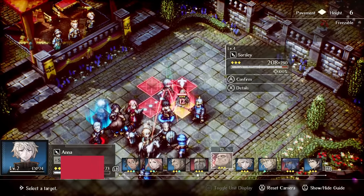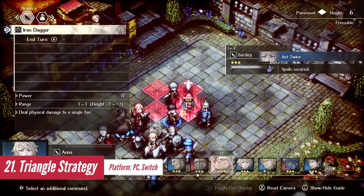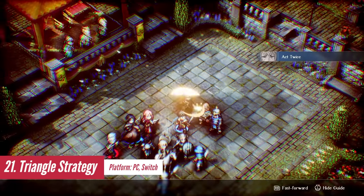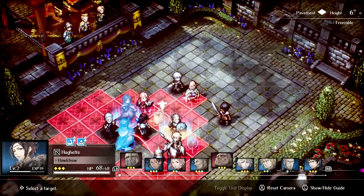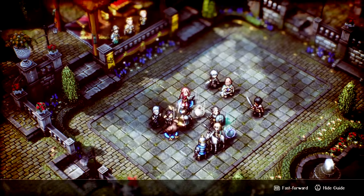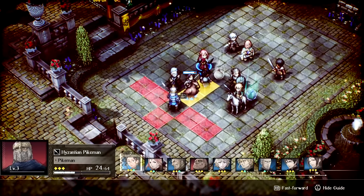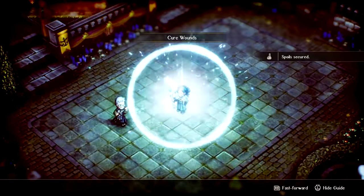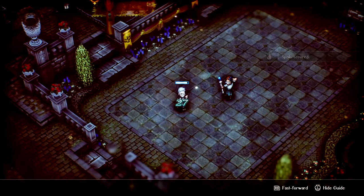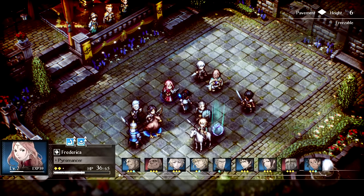Triangle Strategy presents a unique blend of old and modern game design. While the core gameplay and world design remind you of Final Fantasy Tactics, the game still managed to establish its own identity. Sure, the pacing can be super annoying at times, but I still find it enjoyable to get to know the story bit by bit. What makes me love this game, however, is the fact that you have a variety of outcomes that can unfold depending on your decisions throughout the game.